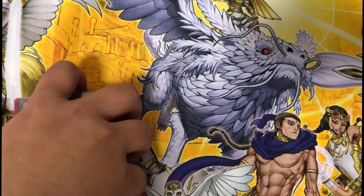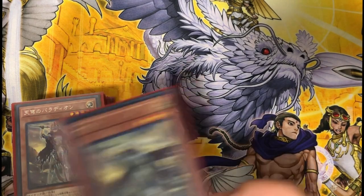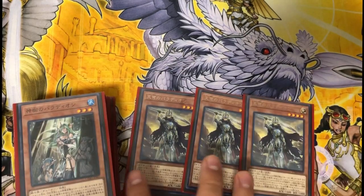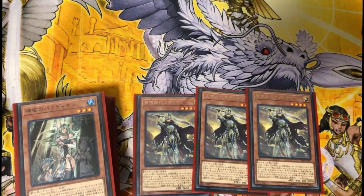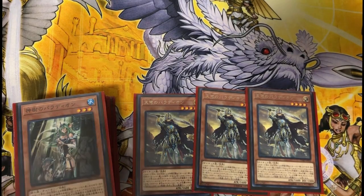Just to make it easy: every single Crusadia monster special summons themselves where a link monster points to, so they're a really easy extender. First we play three copies of Crusadia Maximus. He has an effect to make your Crusadia monster deal double damage, so if you have Abramax, Abramax can deal like almost 6,000 damage at one time. He's really good to finish games and he's just an easy monster on the board.